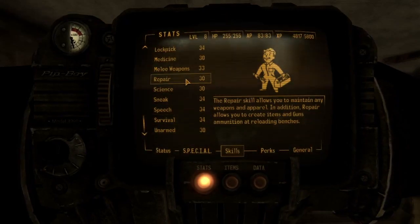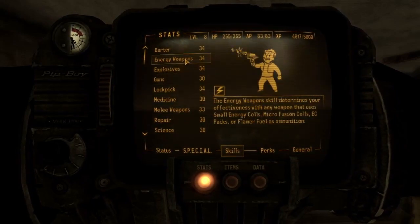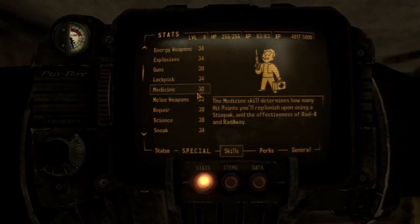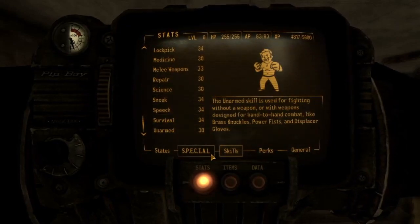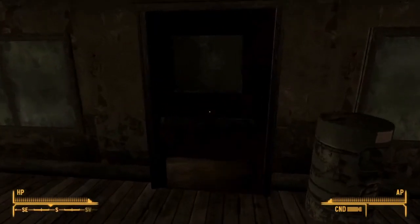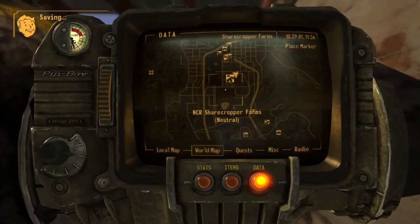A little reminder: one of the rules for this game means that any permanent changes to my skills have to be balanced, which means I'm not allowed to do anything that would permanently increase any of these skills until the ones that are at 30 have been brought up to the rest. So if I have guns, medicine, repair, science, or unarmed books I can take them right now, but I don't.